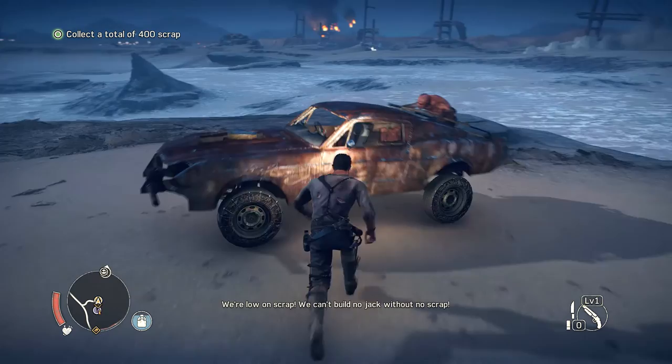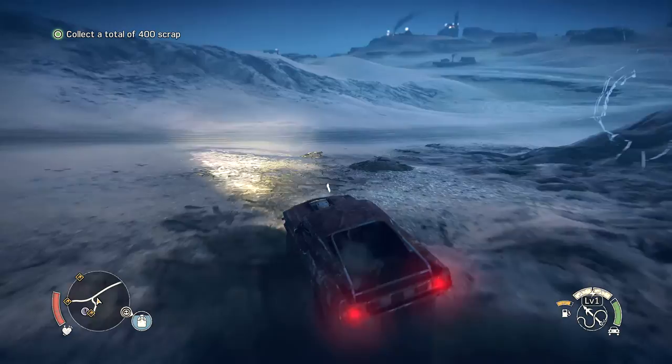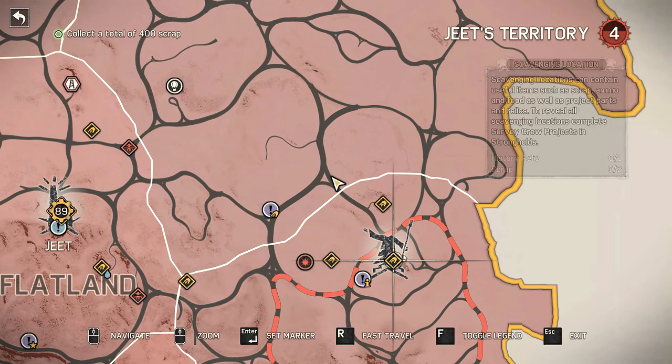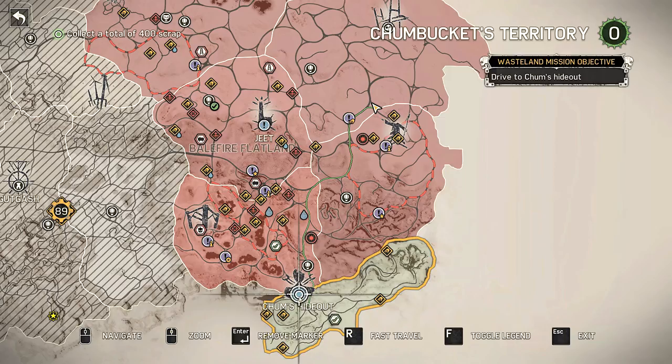We can't build no jack without no scrap — we'll find what we need. What, are you a rapper now? We can't build no jack without no scrap. Alright, so we need to collect scrap now. We should infiltrate a camp real quick. You know what, we should go back to Chum's hideout — we haven't done that yet. Let's do that first.